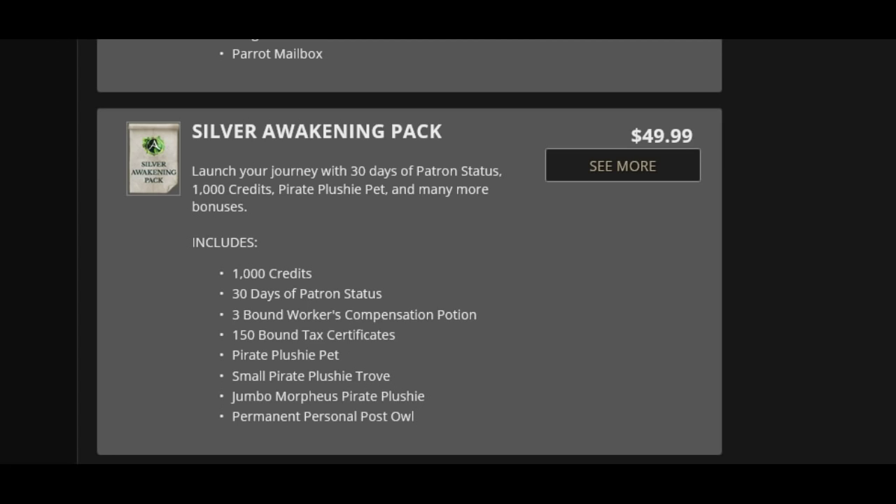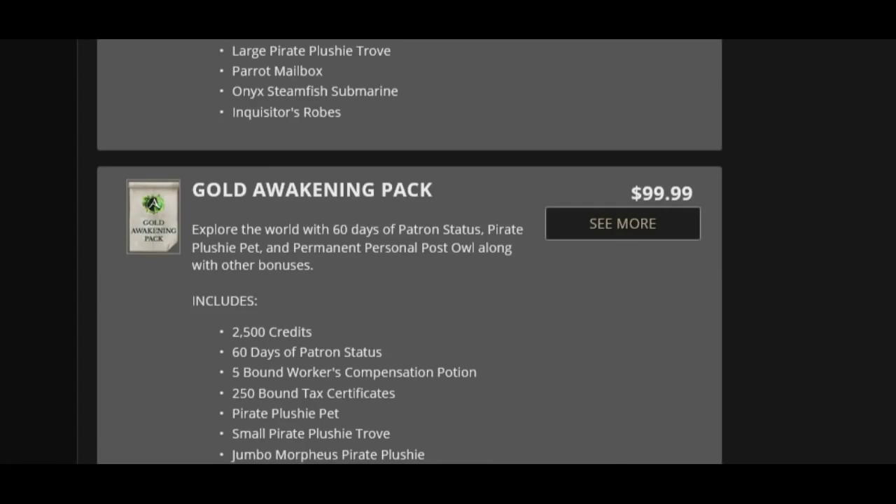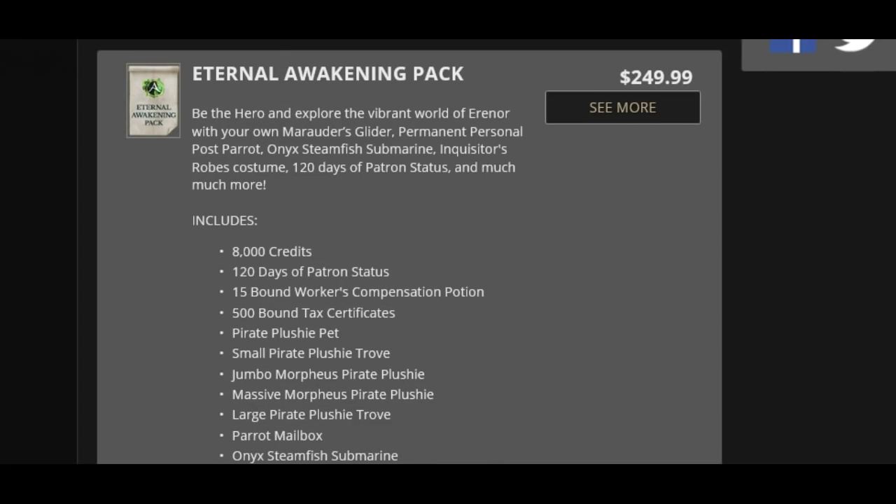They're also putting Red Regrade Charms and Superior Red Regrade Charms in these packs, along with credits, patron status, your basic stuff, probably workers' compensations, things like that. And the other thing they are putting in these packs is a special remote warehouse, so you can summon your warehouse wherever you are — very similar to the remote mailbox, the parrot mailbox, that they had in one of these packs a while back.